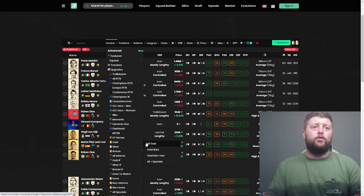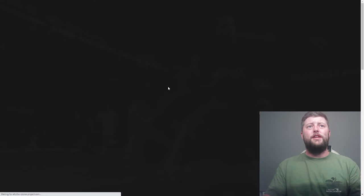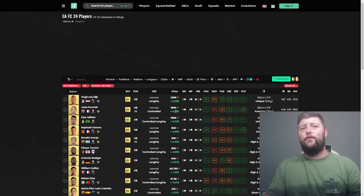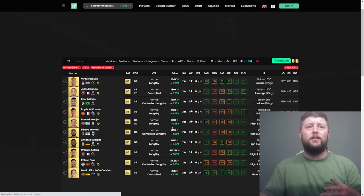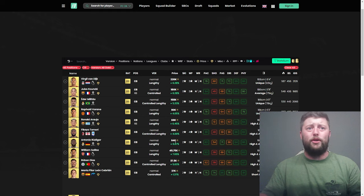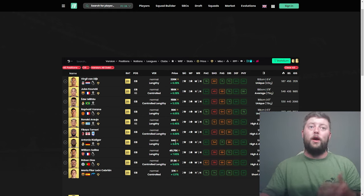Looking at gold center backs: Virgil is the highest at 218k, then Coyonde at 180k with a Trailblazer or Road to the Knockouts card, Militao at 158k, then Araujo at 66k, Tomori at 65k, Rudiger at 65k — practically half the price of Bobby Moore. Bobby Moore can only drop so much in value, but these alternatives can drop a lot more.